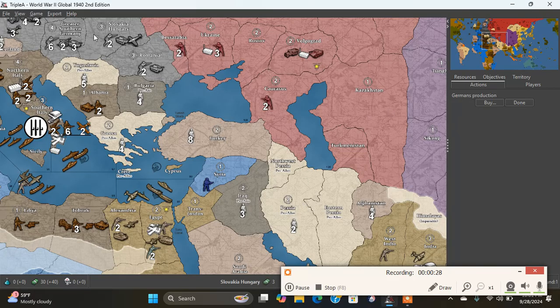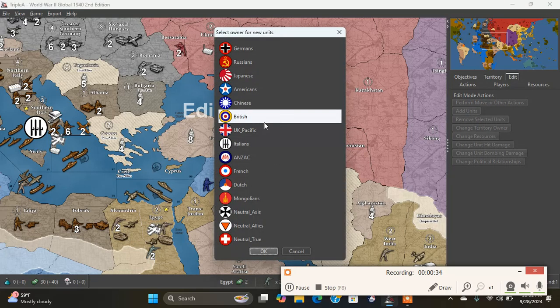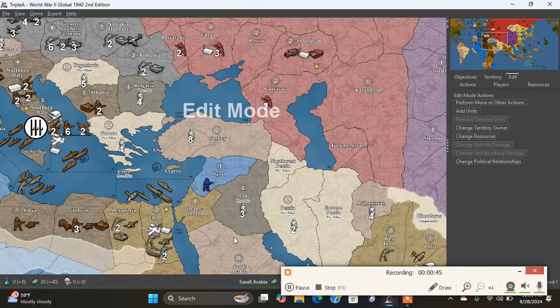So what did I do? I will tell you what I did. I added a factory to Egypt. So turn one, I can dump naval units right into the Med. Minor factory — boom, right there, first turn. Almost impossible to take Egypt at this point in time, I would think.